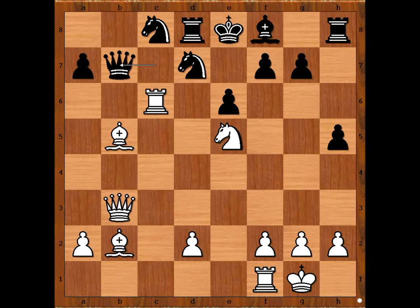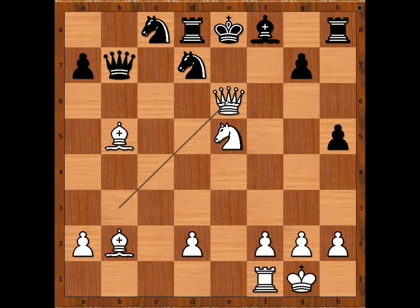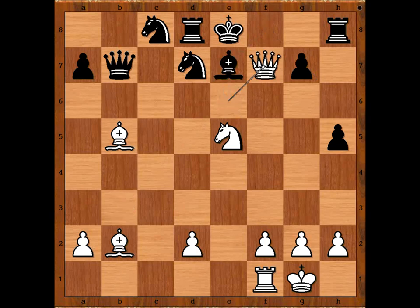White played a move and black resigned. Please pause the video and try to find the best move for white. What did you find? Did you find this move? Rook takes on e6. Black resigned in view of this continuation: pawn takes rook, queen takes pawn check, bishop to e7, queen to f7, checkmate.